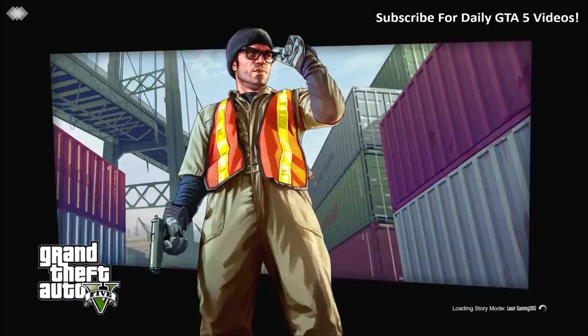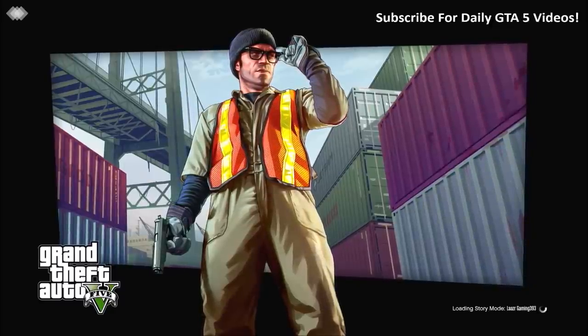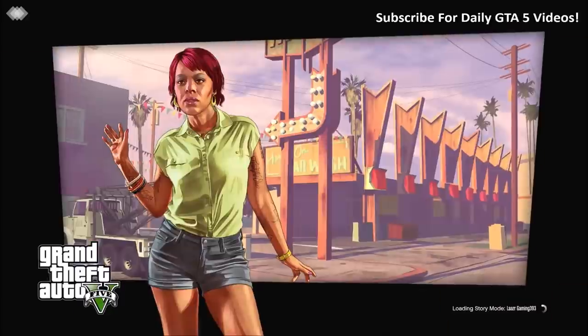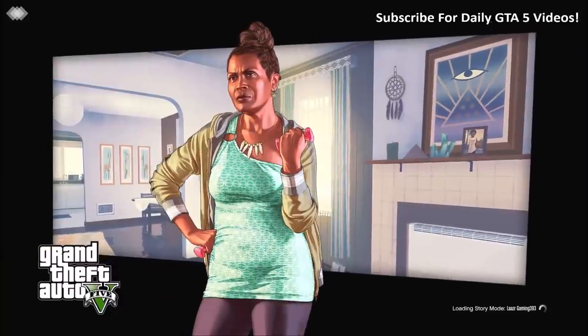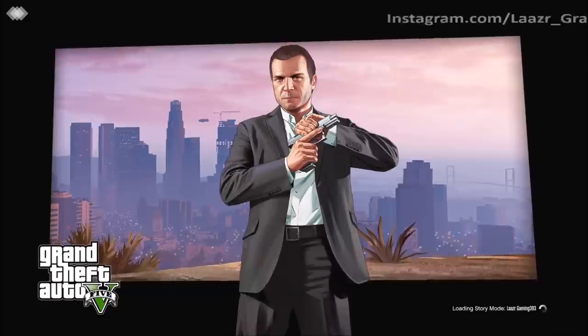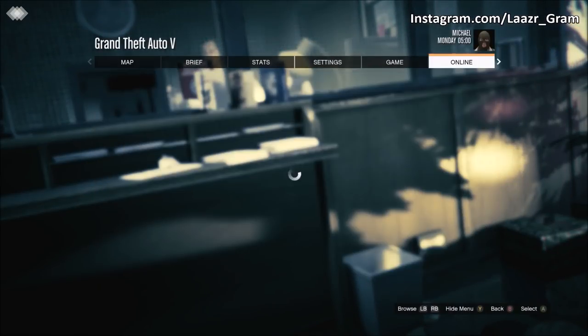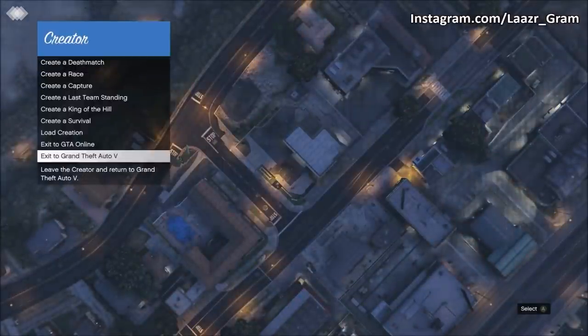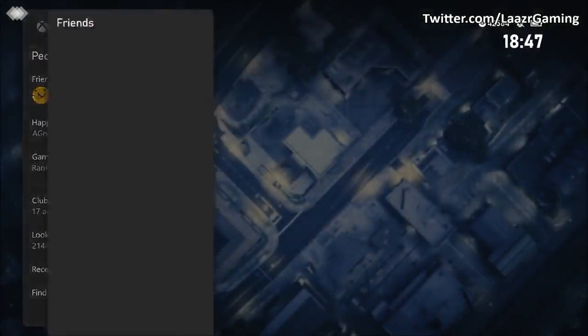Once you've set your targeting mode to free aim, press start and launch a brand new game. I'm not going to cut any of this video — I'll fast forward in certain parts but I want to prove this is 100% working. Once you log into the North Yankton prologue, simply press start and load up creator mode. Once in creator mode, scroll all the way down to exit GTA 5 Online. You have to be quite quick from this point.